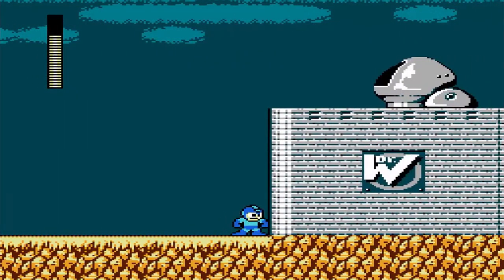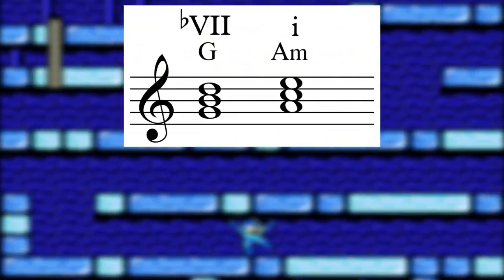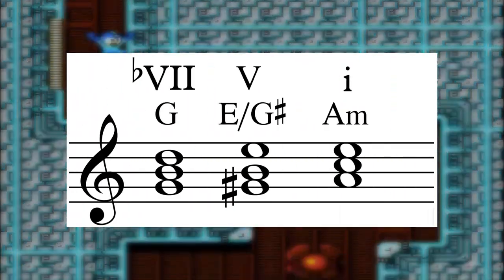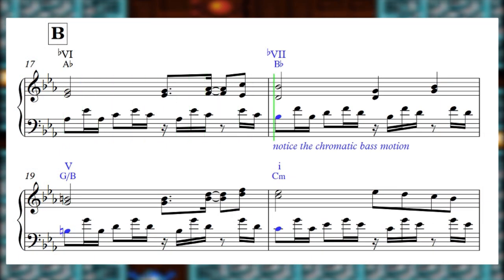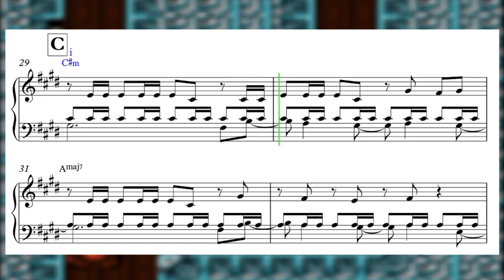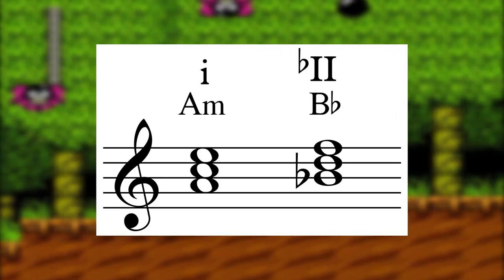Of course I'm just poking fun here. Yes, these progressions are pretty ubiquitous throughout the soundtrack, but Tateishi was tasked to write cool music, and he approached the soundtrack as a rock musician rather than a classical composer. The b7-to-1 and b6-b7-to-1 in a minor key is about as common a cadence as you could find in rock music, and so it served Tateishi's needs nicely. Plus, there is a little more harmonic variation than I give the soundtrack credit for. Check out how Tateishi uses a 5-7 chord in first inversion to chromatically fill in that b7-to-1 bass line. Or look at how he introduced the b2 chord borrowed from the parallel Phrygian scale for a splash of color, like in Woodman and Dr. Wily's stages.